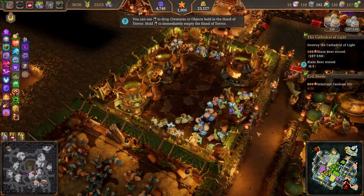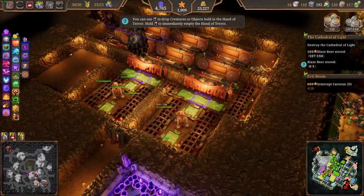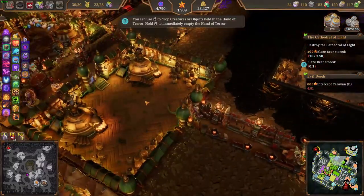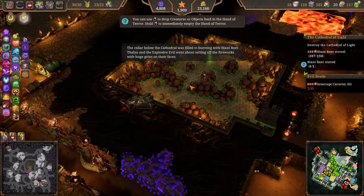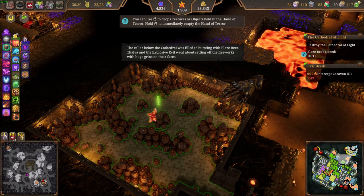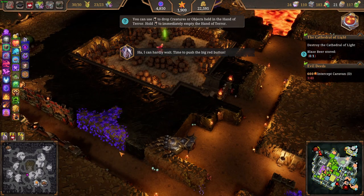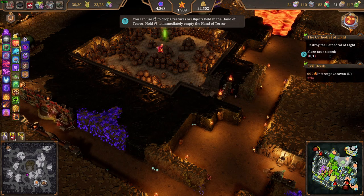They're not getting through, they're not getting through the traps — anyway this trap area. I think what we'll do is grab all of the beer. The cellar below the cathedral was filled to bursting with blaze beer — Tanya and the explosive evil went about setting off the fireworks with huge grins on their faces. I can hardly wait — time to push the big red button! Enemies have entered the dungeon. Blaze beer stored — yep, okay — press it!